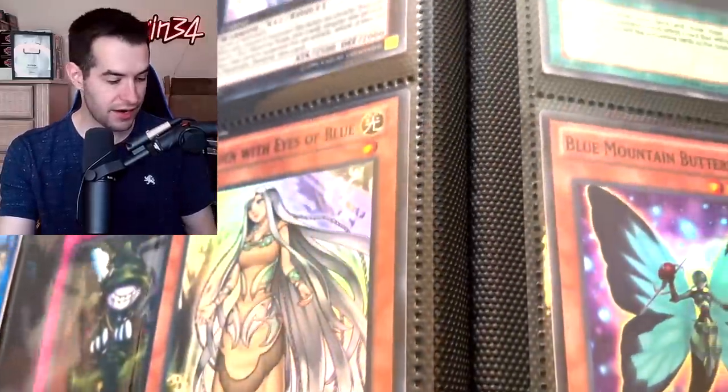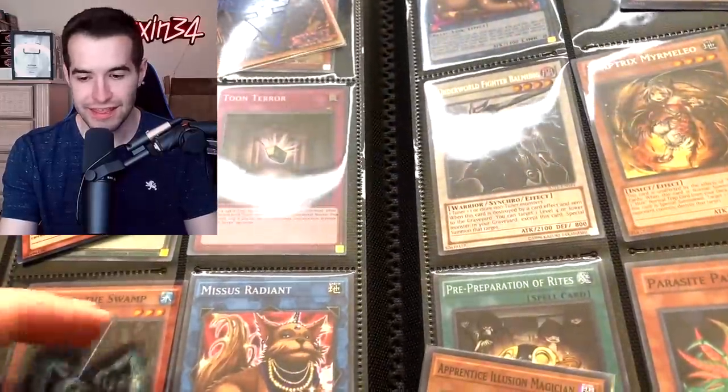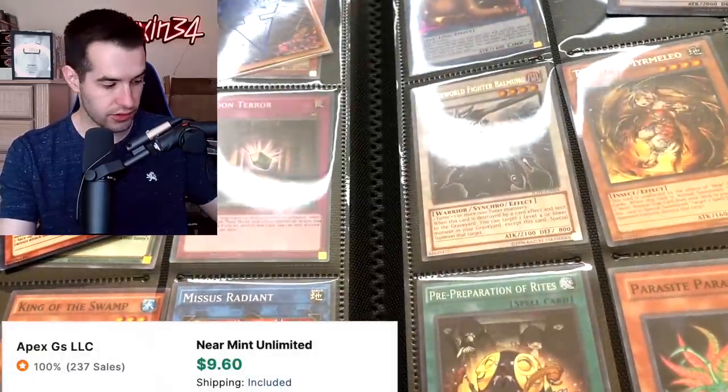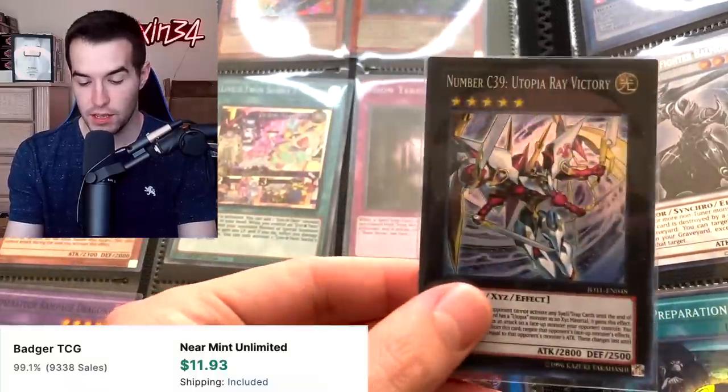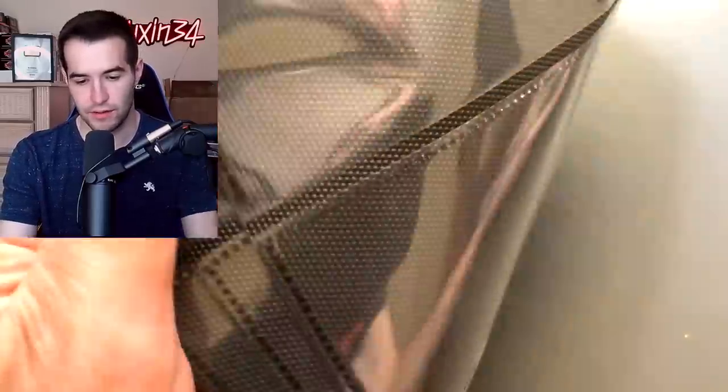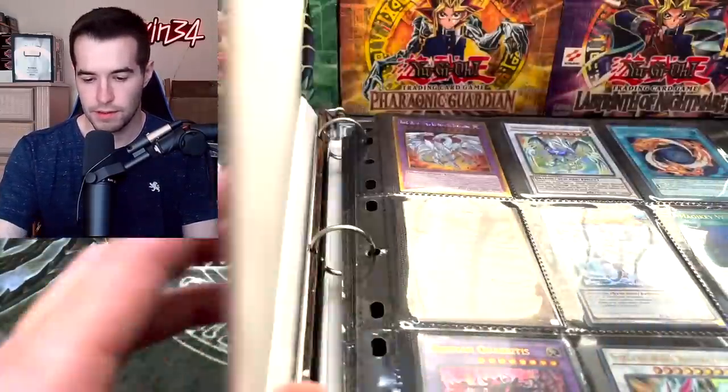Another card fell out — Trap Hole. Oh, that's actually a nice card — Primal Solution is very good. Chaos Sorcerer Super Rare is actually worth quite a bit because of goat format. Utopia Ray Victory — good in the original printing at least. Those are falling out everywhere, and that's it for this binder — really not as strong as I hoped.